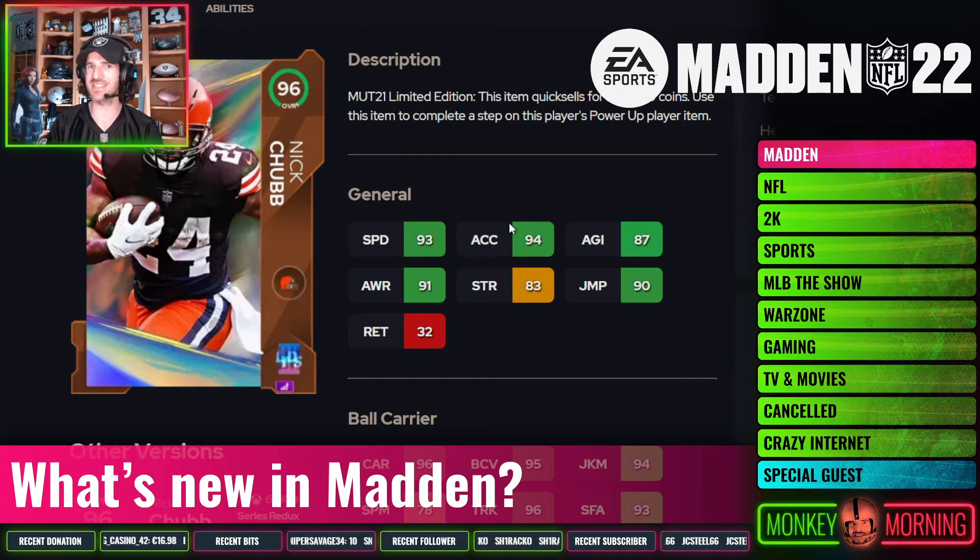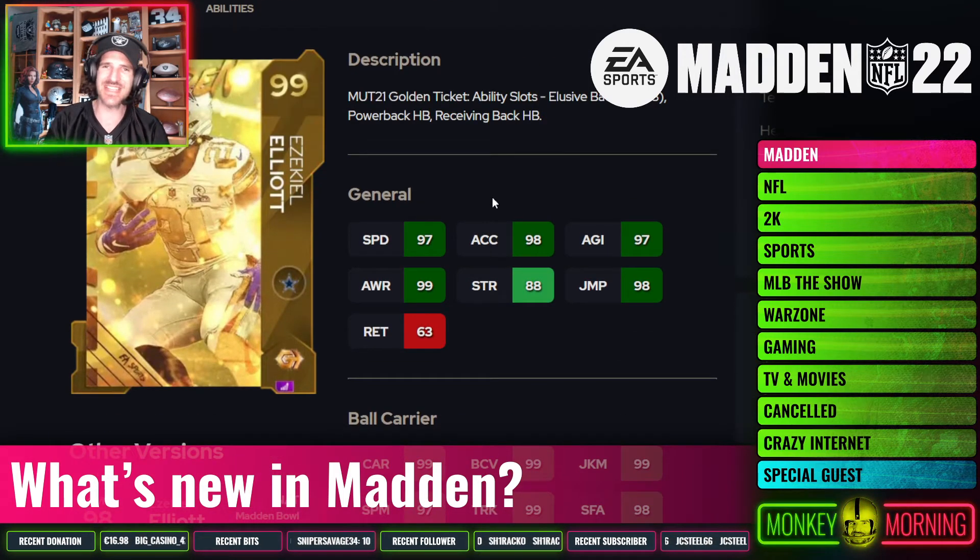Next up: Nick Chubb. Very Saquon-esque in the way he plays in head-to-head and online. 227 pounds, 5'11", always falling forward, solid speed, solid strength — just a bit of a glitch of a card. You won't enjoy playing against him, so you know you can get inside your opponent's head if you're using him. Nick Chubb's going to be great. This is also going to be an awesome year for Zeke — feed Zeke the ball. 225 pounds, but he runs like he's heavier, like 230s, 240s even. Great speed, great strength, always falling forward. Saquon, Najee Harris, Nick Chubb, and Zeke are going to be dudes that can get shifty on you as well. Very fun year for Zeke users — enjoy that, Cowboys fans.